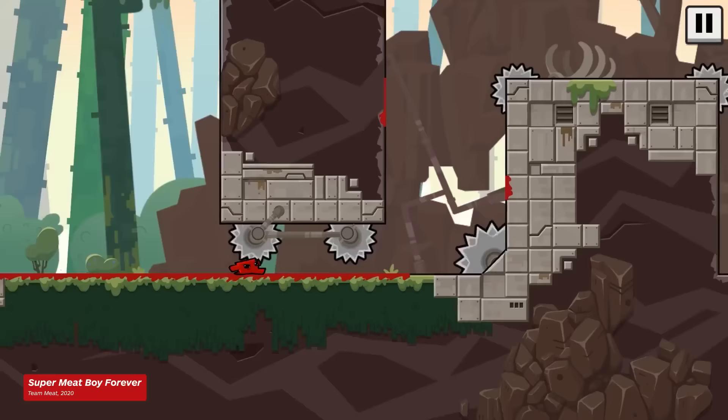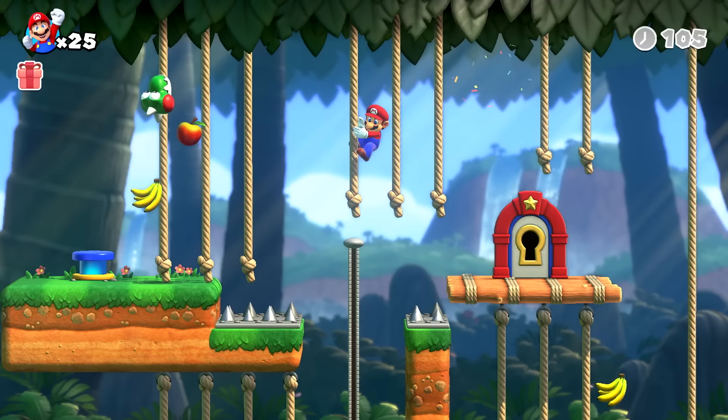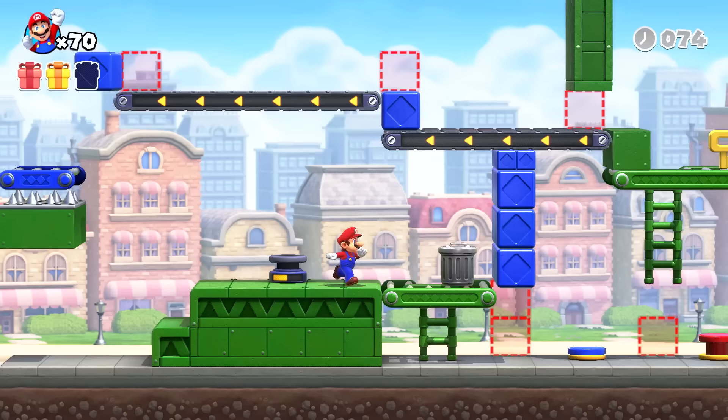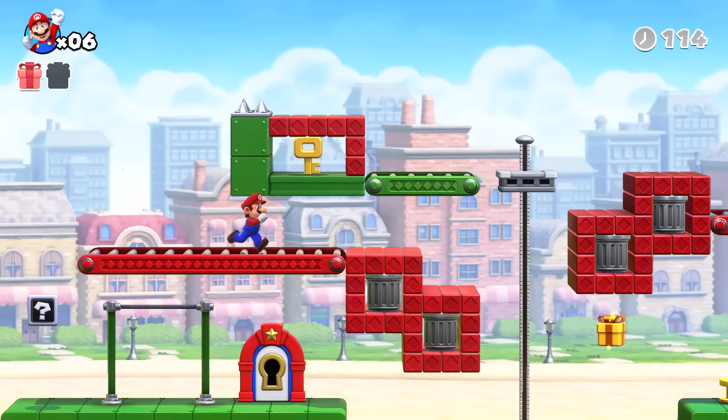Its overall degree of difficulty might be a far cry from that of Celeste or Super Meat Boy, but the fact that Mario can be felled by only one hit means there's still a strong emphasis on precise platforming. Reaching the goal of each stage doesn't just rely on self-preservation, since most levels also require the careful manipulation of colored switches that reveal hidden platforms or reverse the direction of conveyor belts, and getting the sequence and timing right is a consistently fun task as you puzzle your way from one lively escape room to the next.